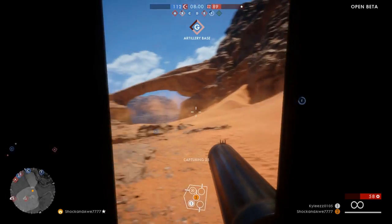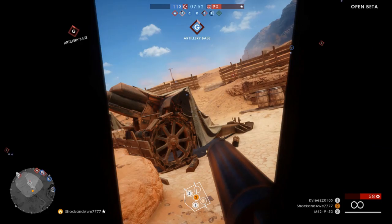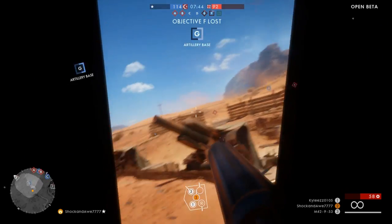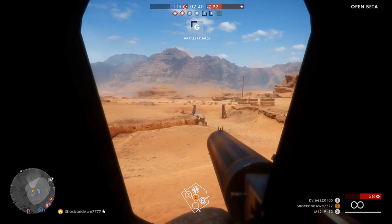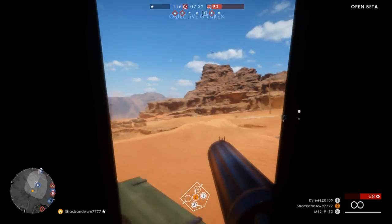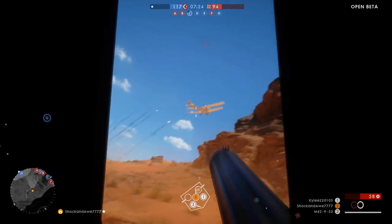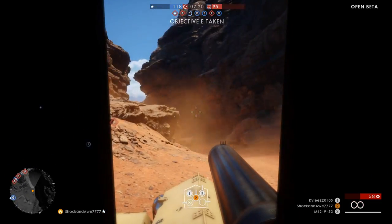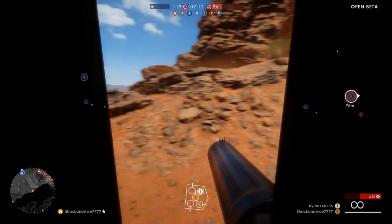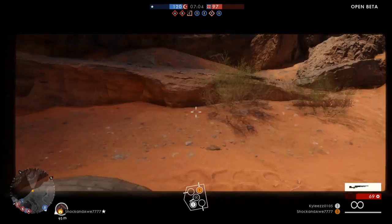We're backing up to capture the flag, nice and easy. Always be careful though — people can be hiding everywhere and you can easily get taken out by a group. We're capturing the G flag; look at the top middle, you can see it moving as it indicates you're capturing it, with the time above it. Our flag goes up, theirs comes down. I bust some shots at a plane. In Battlefield you gotta look everywhere — in the skies, on the ground, in cracks for snipers, in the bushes. A good way to spot snipers is the light reflecting off their scopes, giving a distinct reflection like a mirror in the sun.